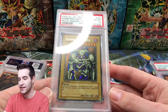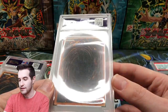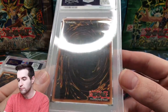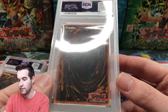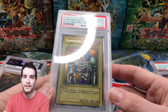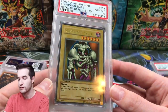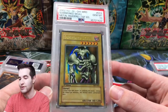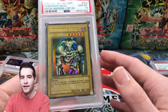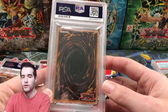Second card: Summon Skull first edition gem mint 10 from Metal Raiders. Really awesome — graded 45, so probably around 2019. There are some scratches on the case but you can always recase them. Beautiful card — I've always wanted this one. This was actually the most valuable card in the trade, valued at around $4,000 to $4,500.